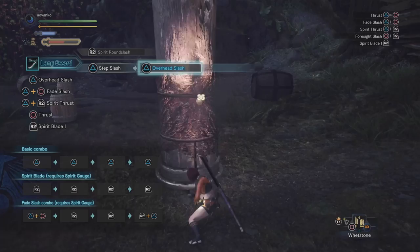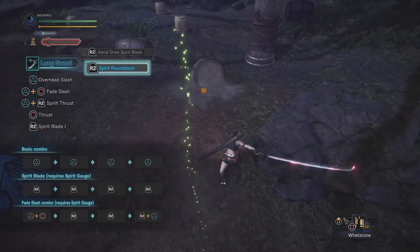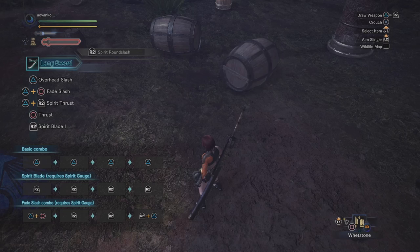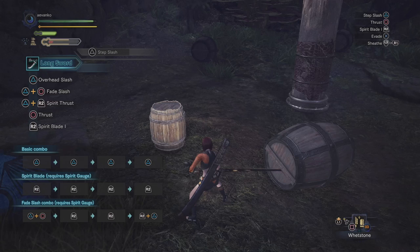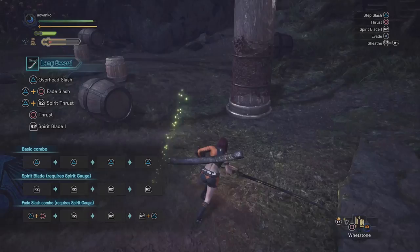Now that we've covered the regular attacks, jumping attacks, sliding attacks, and the spirit combo, it's time to talk about the two most exciting additions to the weapon: the Foresight Slash and the Spirit Helmbreaker.